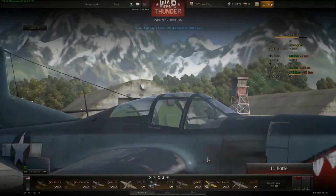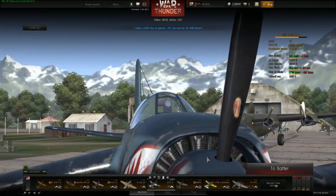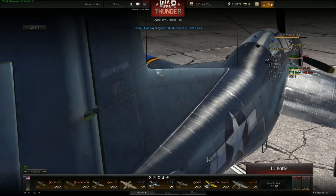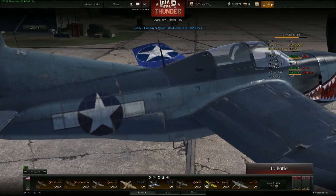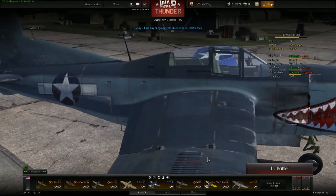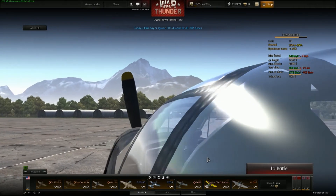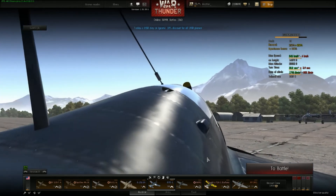The Destroyer — what do I think of it? It's a license to print XP for the US nation, and it's capable of printing money like it's working for the mob. It's an amazing aircraft, but for some reason the matchmaker seems to give it the short end of the stick with team groupings. It's very rare to find good teams in this plane. Overall, the plane is great — it does exactly what it needs to do. It's capable of defending itself, heavily armoured, heavily armed, and its ability to dive and control with the dive brakes is incredible.